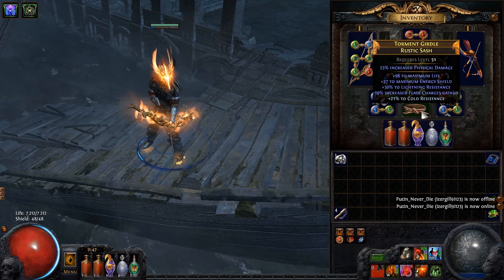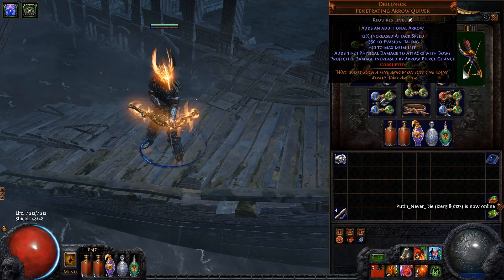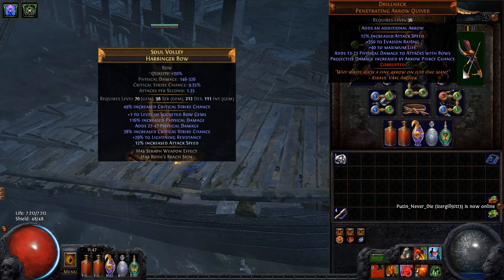Other uniques in this build are Belly of the Beast and Drillneck. At early game you can use Lioneye's Glare with a good damage roll, but later you should switch to a Harbinger Bow with 9% base crit and more than 300 DPS.